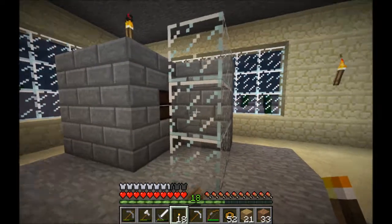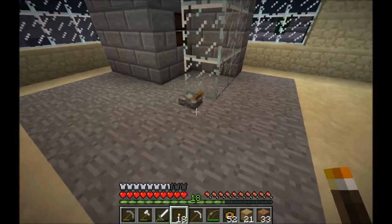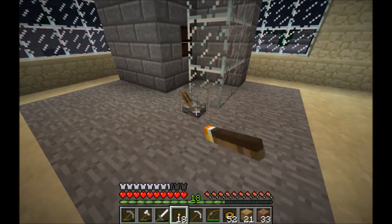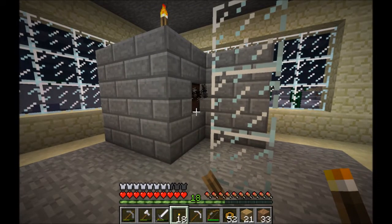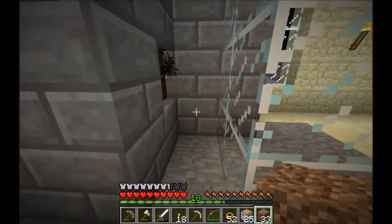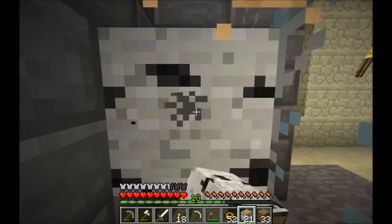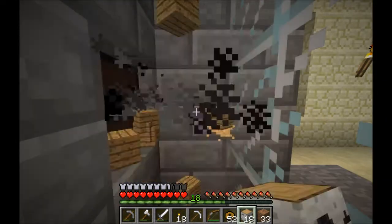The saw blade is complete now — the sawmill kind of area. This switch is located above the gearbox under the floor. So if I click this switch it comes to life. I haven't tested it yet, but I should just be able to stand here, hold down right click, and I will saw all my wood.